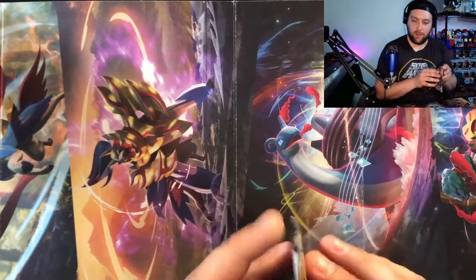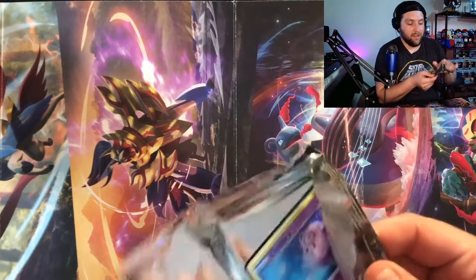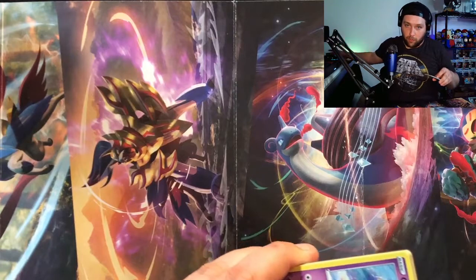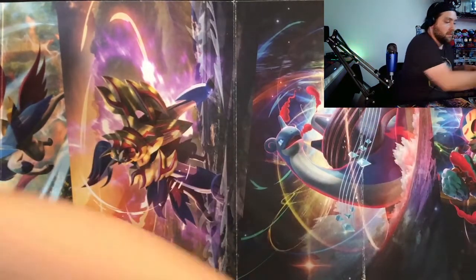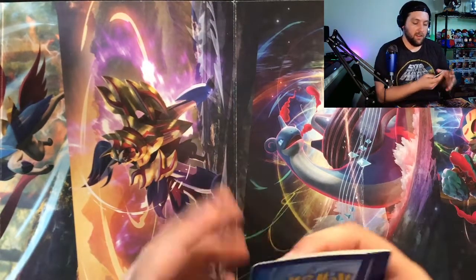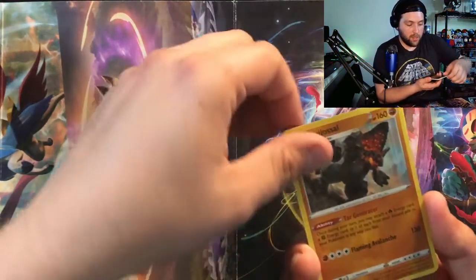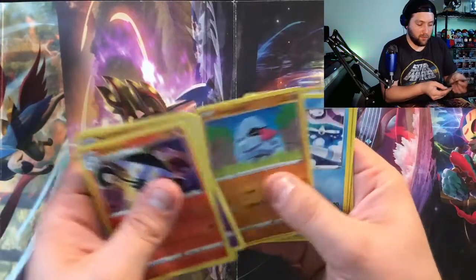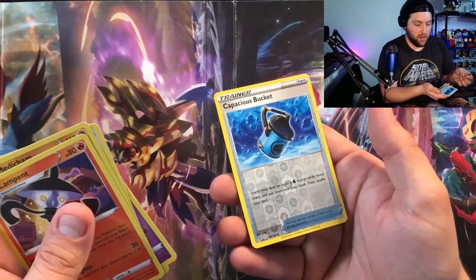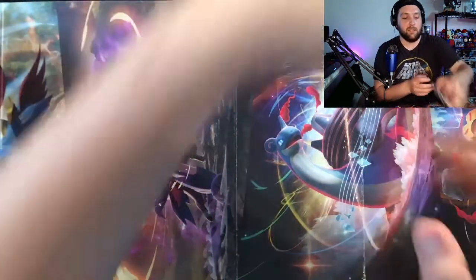We've got two more packs to go. Hopefully in the next couple days we'll open an Zamazenta V tin — the Zacian opening wasn't very friendly either, but hey, sometimes you just don't have the luck of the draw. We had great luck yesterday with Hidden Fates — just one tin, got the legendary birds finally. We've got a couple more Hidden Fates tins coming. Opening the next pack: Fire energy — got ourselves a Coalossal for the rare! Running through the rest: Lampent, Machamp, Bewear, Clefairy, Cufant, Nosepass, Wingull, Phantump, and a reverse holo Capacious Bucket.